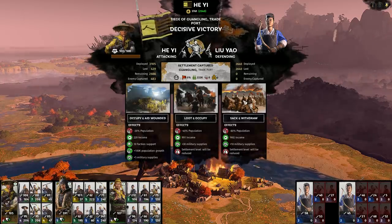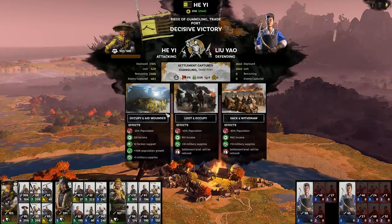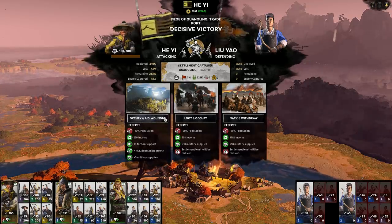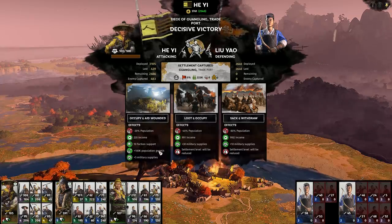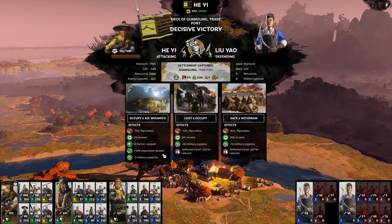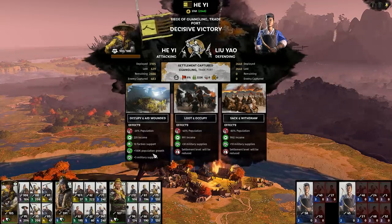In the post-battle screen we can see that we have a new option, as part of He-Yi's unique faction traits. We can occupy and aid the wounded, which provides some nice benefits to help us integrate and expand into our new territory. The key things to note are the additional faction support and the huge population buff of 100,000.